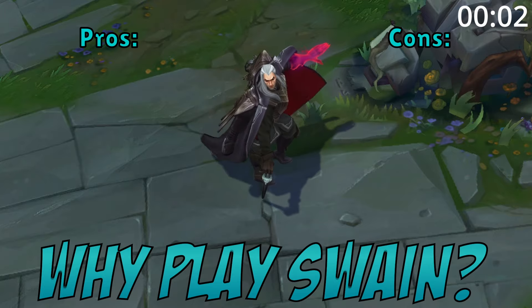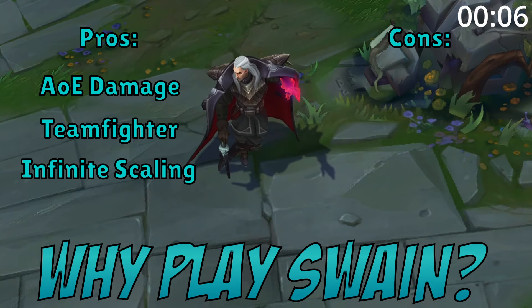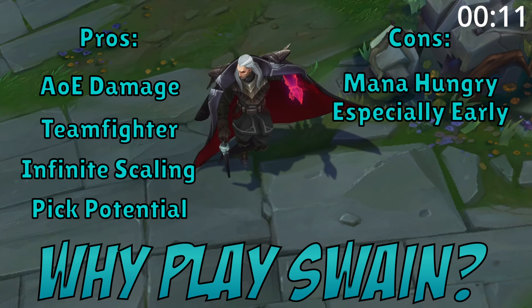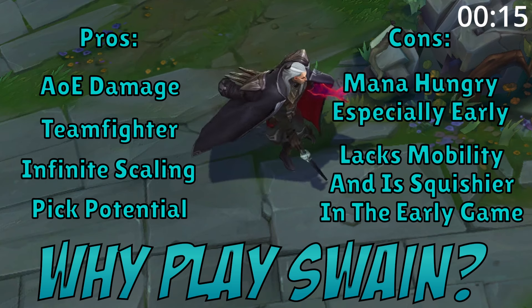Why play Swain mid? Well, he brings a ton of AoE damage. He is a beast in a teamfight, he has infinite scaling health, and he also brings incredible pick potential. However, he can be incredibly mana-hungry, especially in the early game, and he does lack mobility and can be squishy in the early stages of the game before stacking his passive.